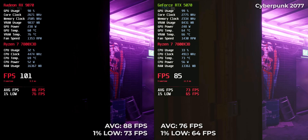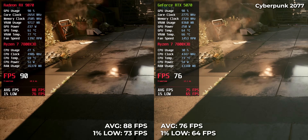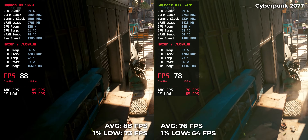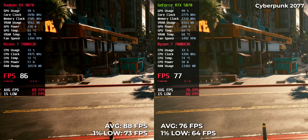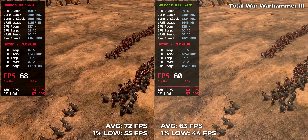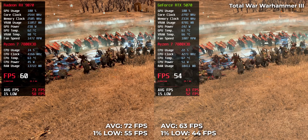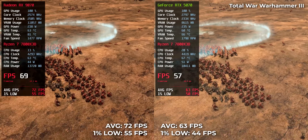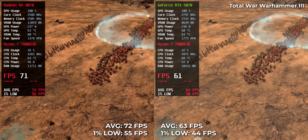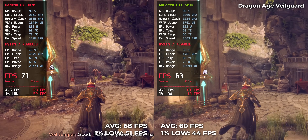In Cyberpunk 2077, the RX 9070 hits 88 FPS while the RTX 5070 stayed at 76. Total War: Warhammer 3 came in at 72 for RX and 63 for RTX. In Dragon Age: The Veilguard we got 68 FPS on RX and 60 on RTX.